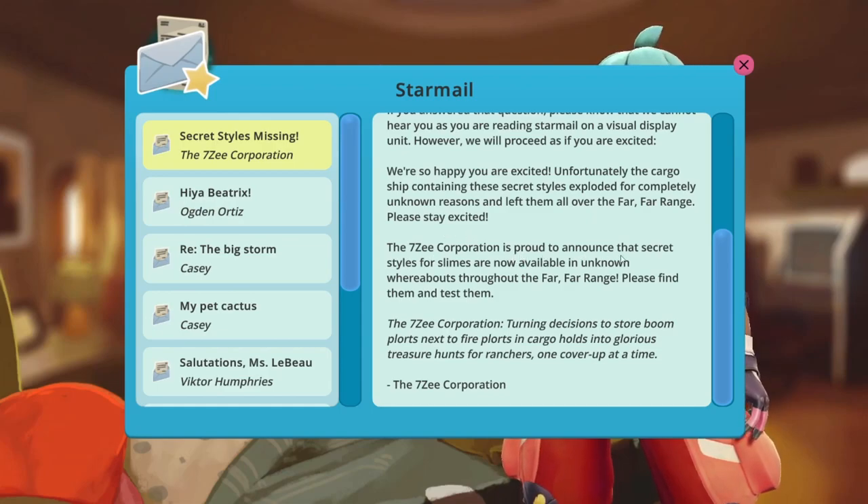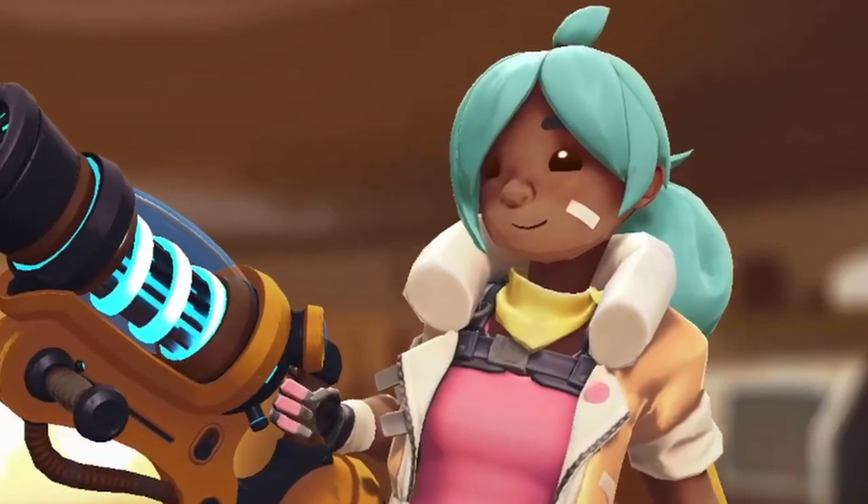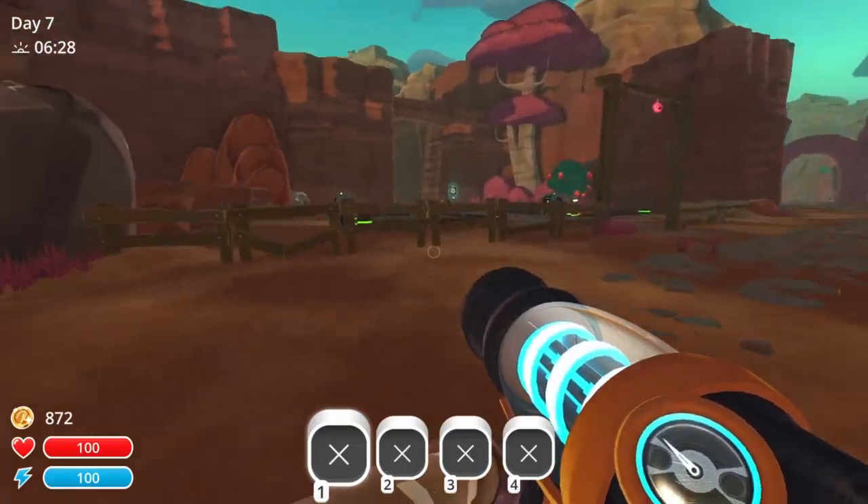The 7z Corporation is proud to announce that Secret Styles for slimes are now available in unknown whereabouts at the Far Far Range — please find them and test them. The 7z Corporation: turning decisions to store boom plots next to fire plots and cargo holes into glorious treasure hunts for ranchers, one cover-up at a time. I'm just gonna pretend I do not see that. So we'll keep an eye out for those crates.